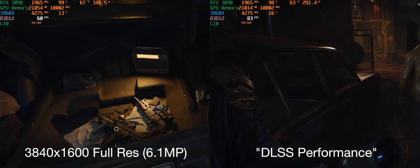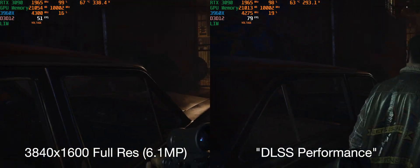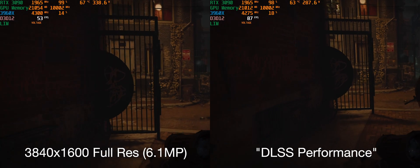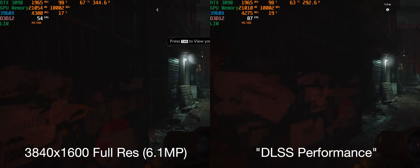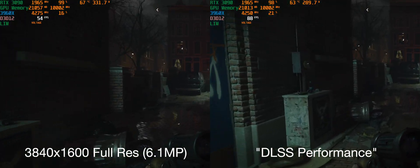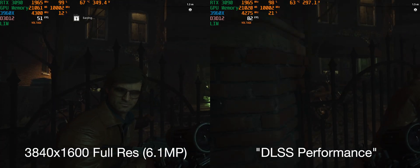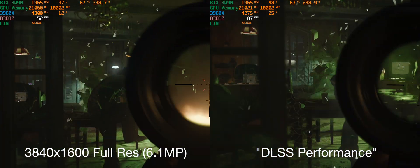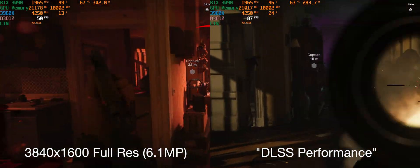In both games here, you can see the GPU utilization is really high — this is a GPU-bound game, meaning CPU limitations are not a factor. We're seeing 99% usage in one and 96–98% utilization in the other. One thing to keep in mind is that as you shrink the resolution, CPU performance becomes a bigger deal in order to hit those higher frame rates. You can see my 3960X is pulling around 16–17% utilization at full res, while with DLSS enabled it's pulling 24–25%.